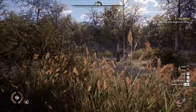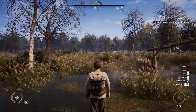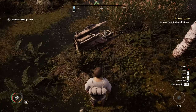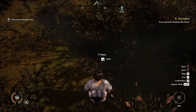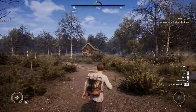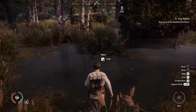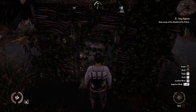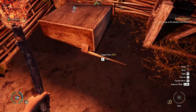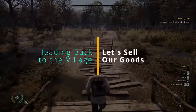Get out of the second building by crouching through the door. From here, head almost directly north to another small building. Inside you'll find a coin purse on the floor and a copper axe with 53% durability. That's it for this building. Now we're heading back into town to sell the items we just picked up.